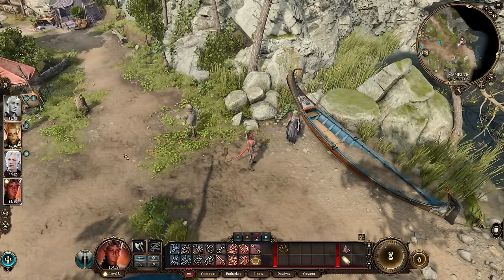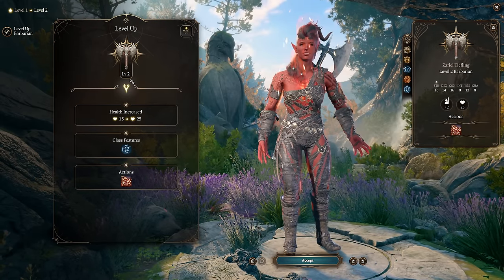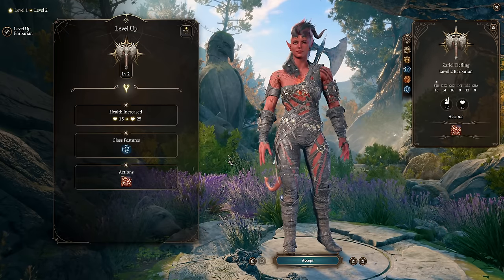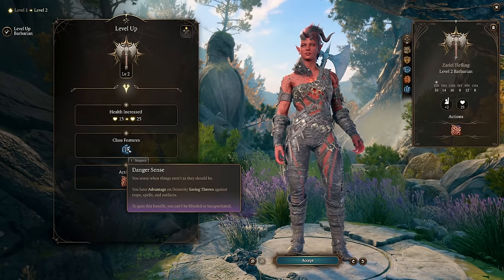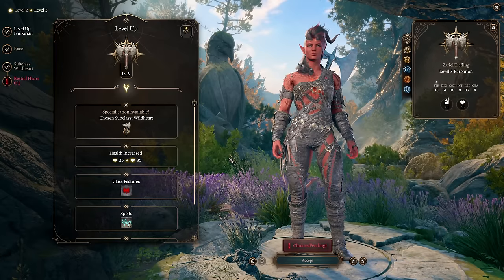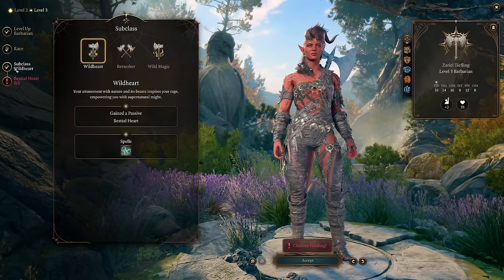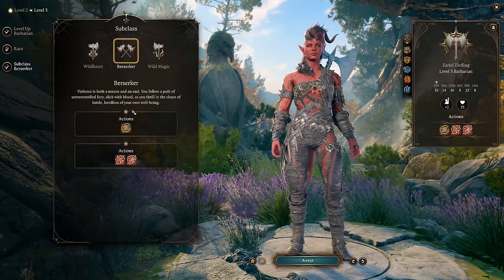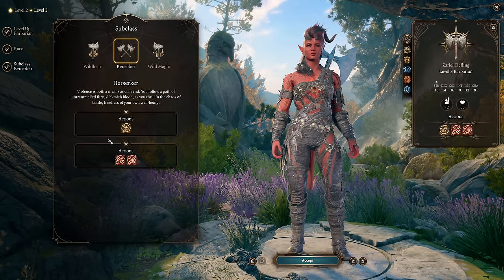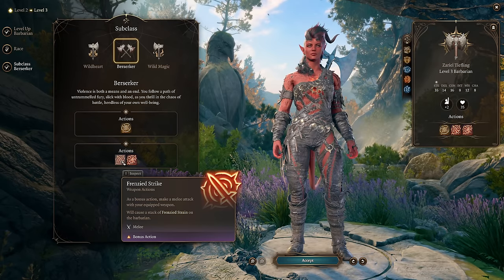We are going to just level her up really quick. At level 2 Barbarian, there is no choice you need to make, but you do get access to Reckless Attack — a very important ability, and understanding how that works is going to be critical for playing this game. At level 3, we get to choose what subclass she's going to be in. At level 3 it's very difficult to get access to more than one main hand attack, and Berserker gets that with Frenzied Strike.